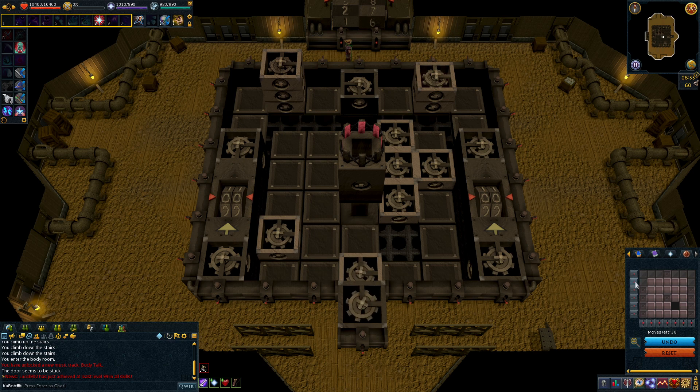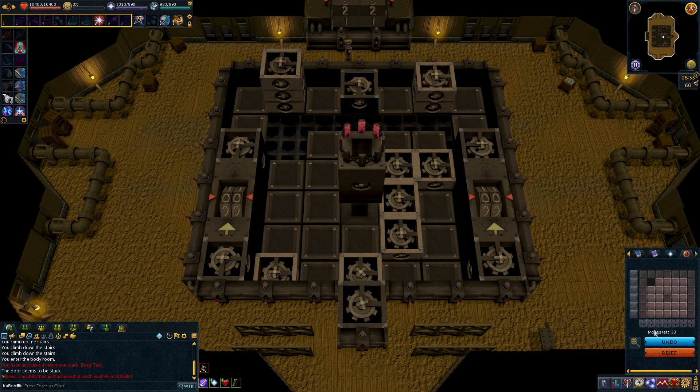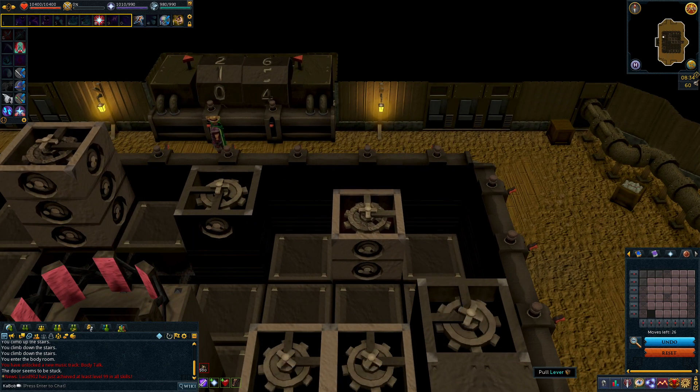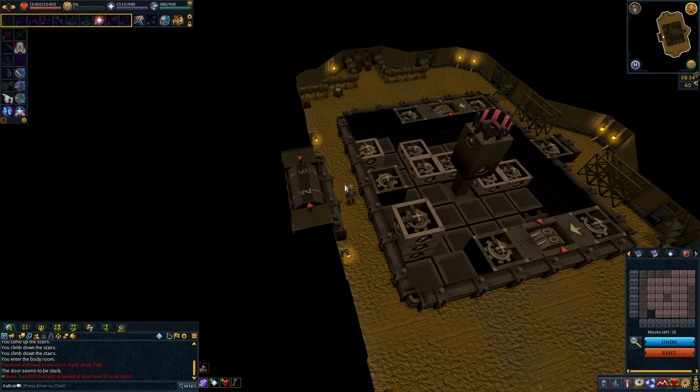Now B, then 3, F, 2. I'm doing this kind of by memory, so there's potential I'll make a mistake — in which case I will be very sad. Then E and 4. I kind of wish they would actually mark these instead of making us just memorize what they are. We got a thing — I guess we did it correctly.